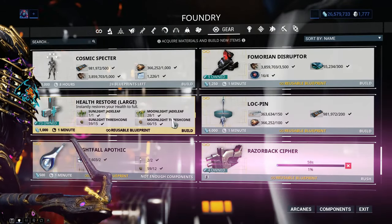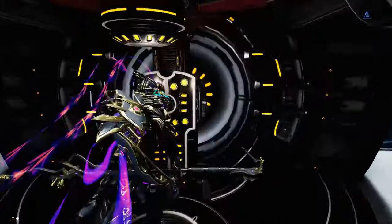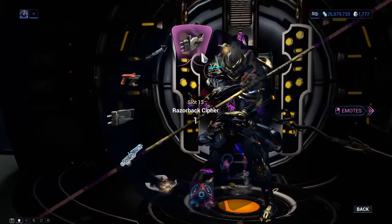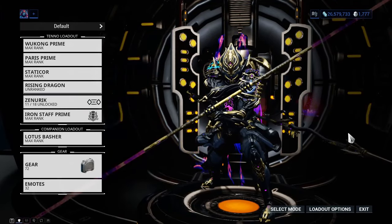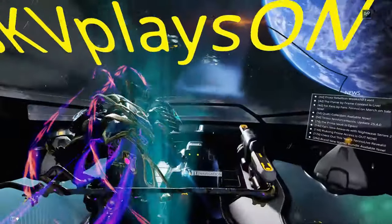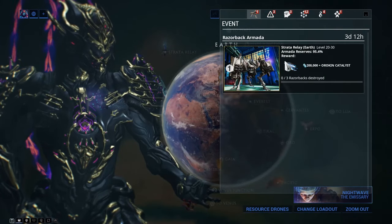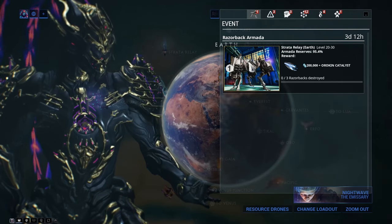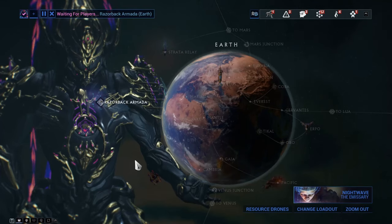You just have to craft that particular blueprint and collect three of them, then equip that particular Cryptographic Algorithm. Once you are finished crafting that blueprint for the cipher, equip it in your gear and then go straight to the navigation system where you can start off the event. You need to do it three times, so you need three ciphers crafted.